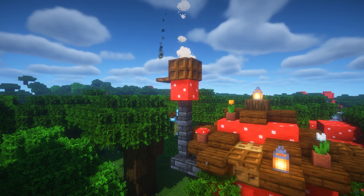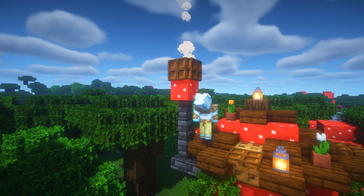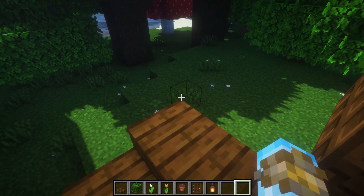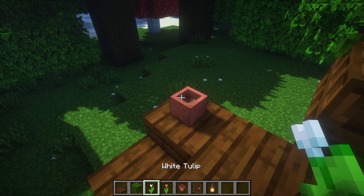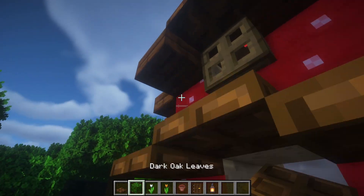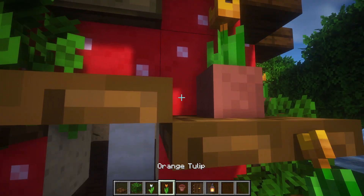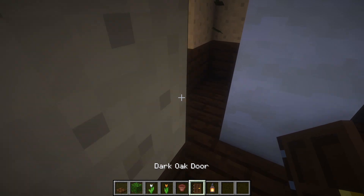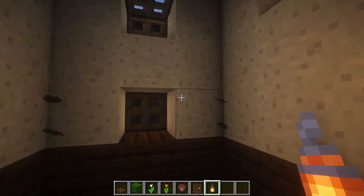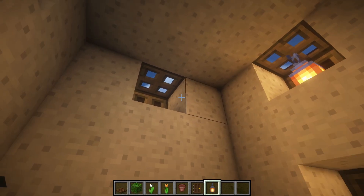The outside is basically done — now I'll show you what I did for the interior of the house. The last touch for the decoration on the outside is a little roof for our door. Now remove the stem in the center so we have a bit more space, and place lanterns in all the windows.